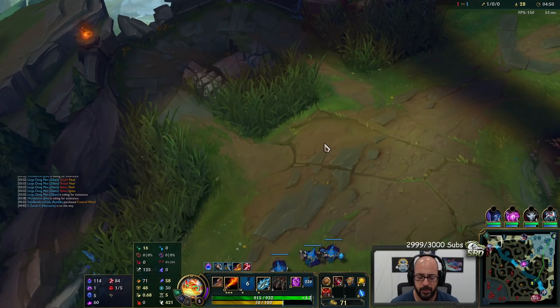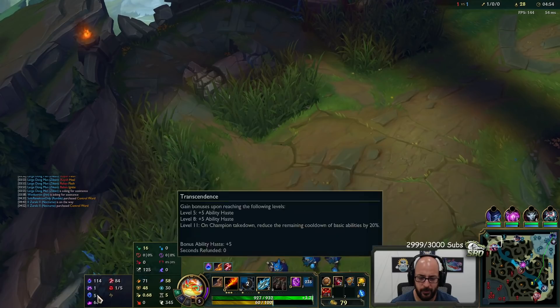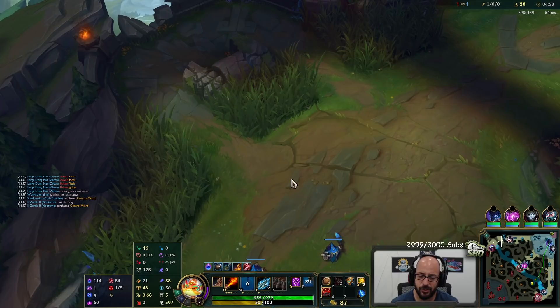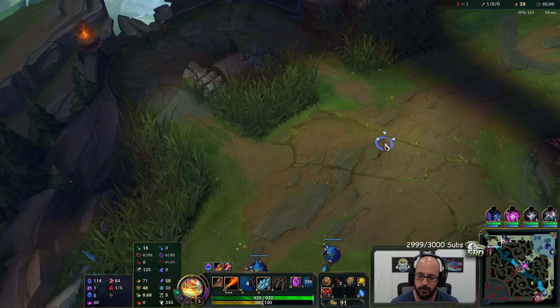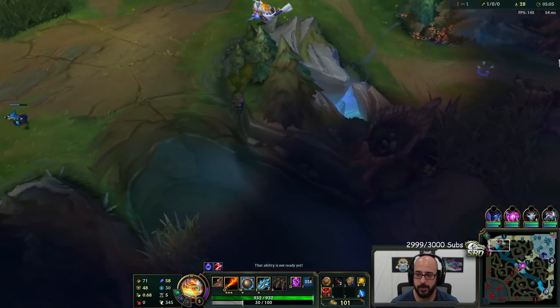Are there other runes that you can get that give magic pen? I don't think so anymore. If you had like a dash, Sudden Impact would. But nothing else. Still, that's a lot of flat magic pen.